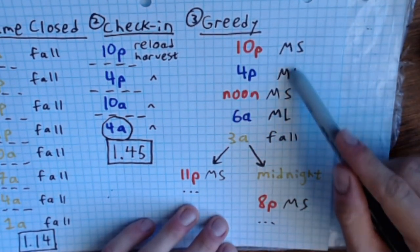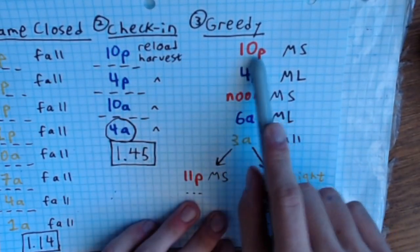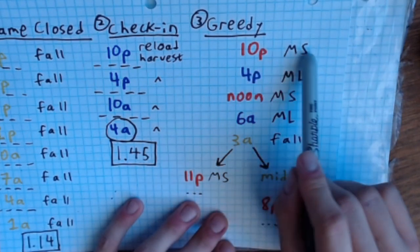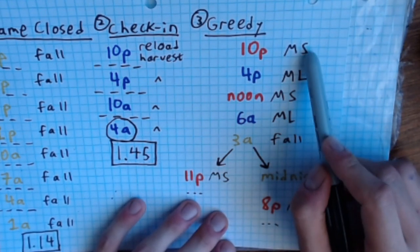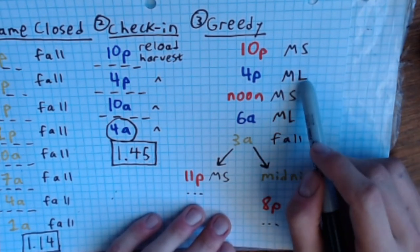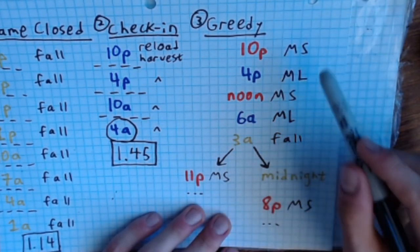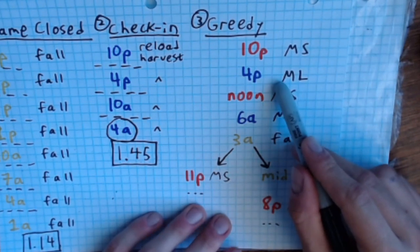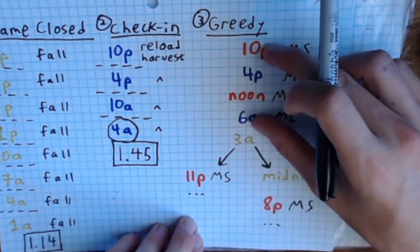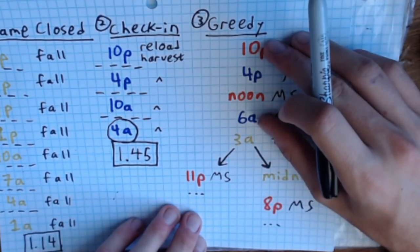The last option is the greedy method: you use multi-save and multi-loading but do everything as soon as possible. Starting at 10 PM with a ripe sugar lump, you multi-save it, then as soon as it reaches maturity the next day at 4 PM you multi-load and pick the best sugar lump. Then at the next session — about noon or 6 AM — you multi-save again. You can see already we're perfectly sandwiching the sleep hours, which I don't like.